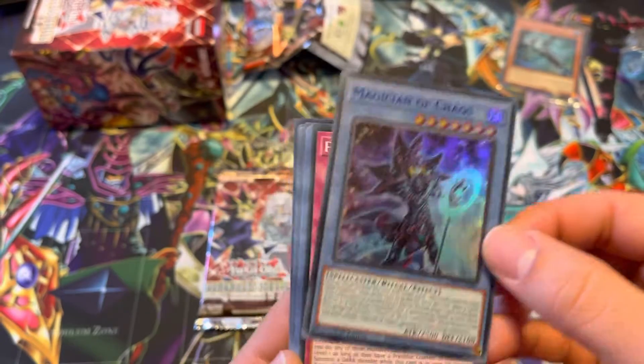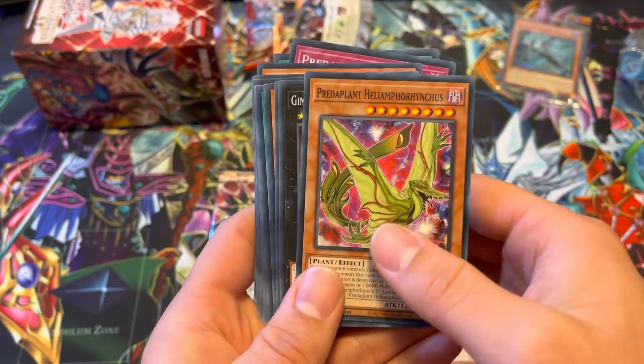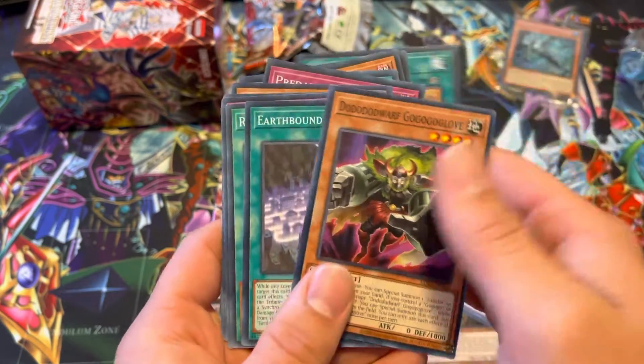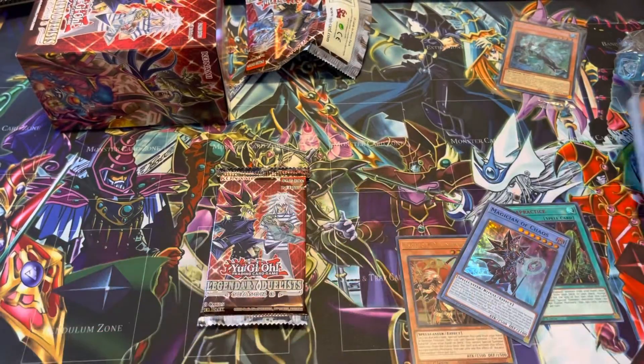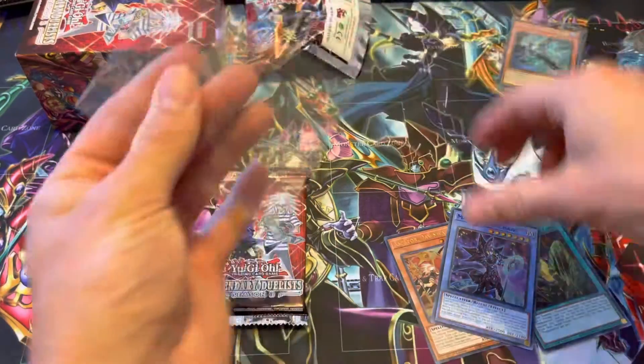Yes! Let's do it. Pret-a-Planning. Heated Heart. Pret-a-Plant. Gimmick Puppet. Future Drive. Dwarf. Great start. That Magician of Chaos — we're gonna put that right in the sleeve.